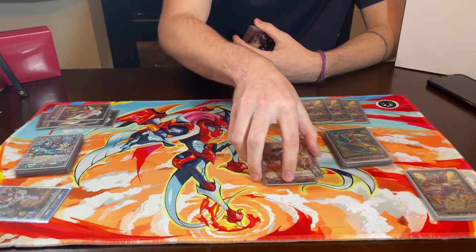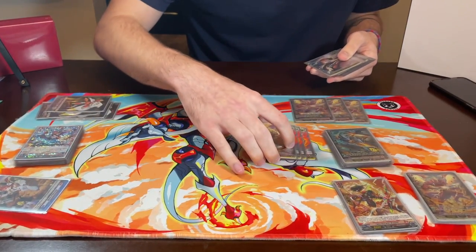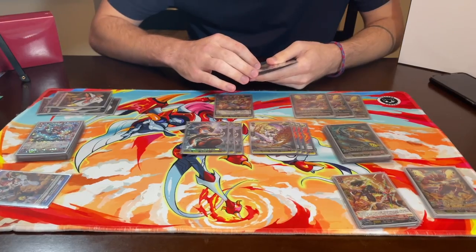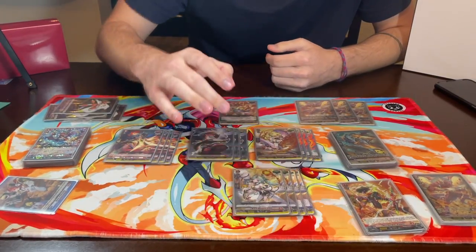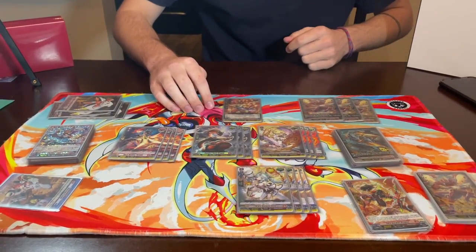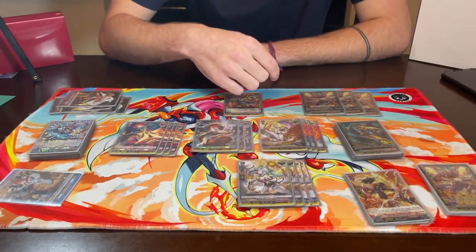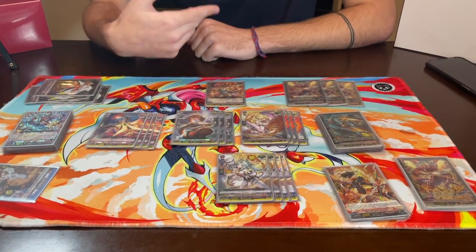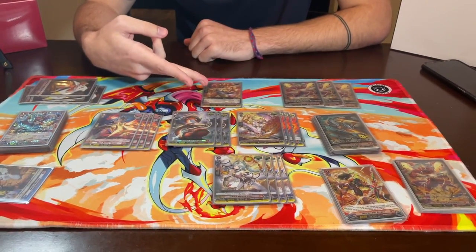Going into the trigger lineup: we've got one over trigger for obvious reasons, four Blazemaiden Zone and three Conduct Spark Dragon for seven crits, four Blazemaiden Parama for four fronts, and four Blazemaiden Rona for four heals. So the lineup is four front, seven crit, one over, four heal. The issue with running draws in this deck is that you're going to deck out really fast — Overlord is constantly hitting three drive checks a turn, you've got Arcs, Horns of Blessing, Bar searching a grade one at the start of the game. Then when you hit the over trigger offensively you're going to get two more drive checks on Overlord.